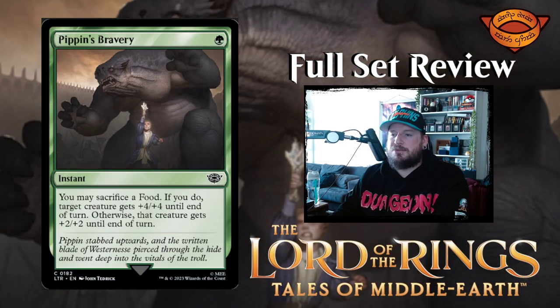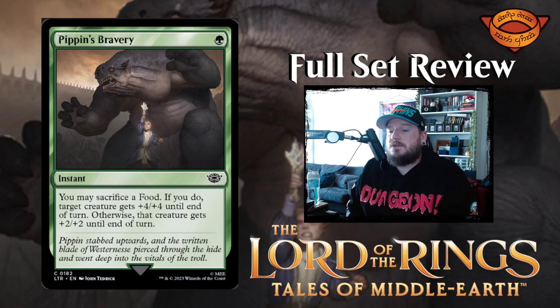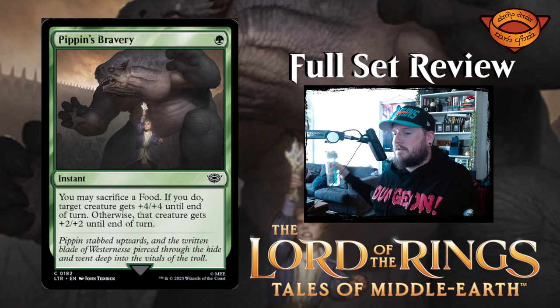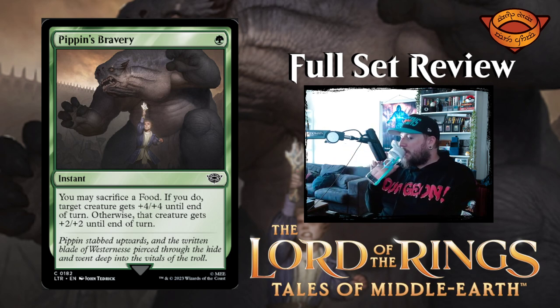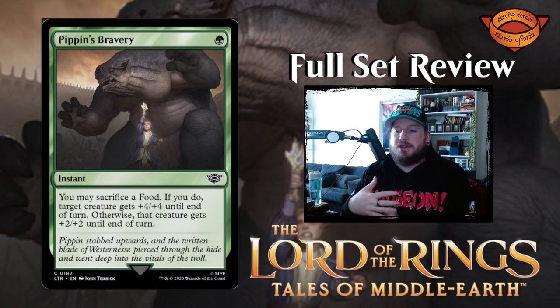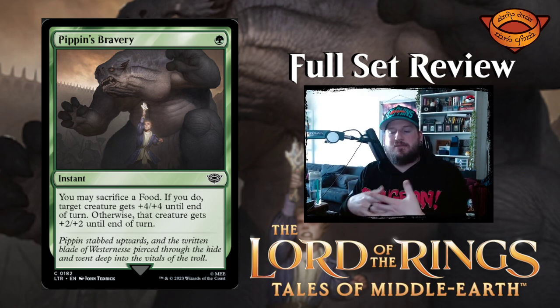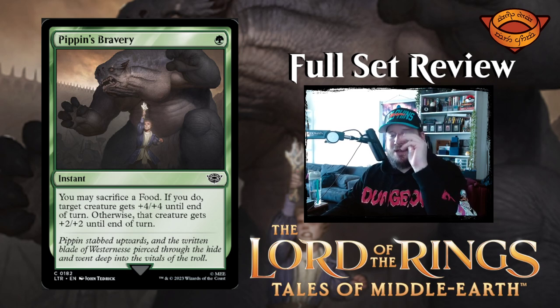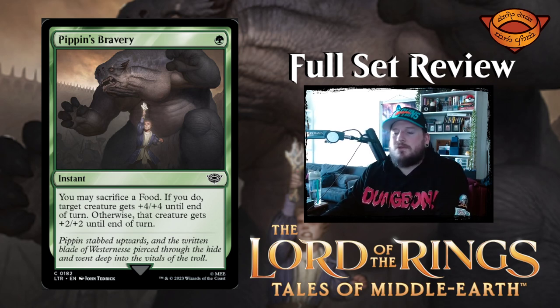Next up is Pippin's Bravery — one green for an instant. You may sacrifice a food: if you do, target creature gets +4/+4 until end of turn; otherwise, that creature gets +2/+2 until end of turn. So you can eat and prepare yourself better and get +4/+4, or you don't eat and just get +2/+2. Not bad, but I think there are better combat tricks for sure — it doesn't give you reach or trample or anything, so it's a little soft.